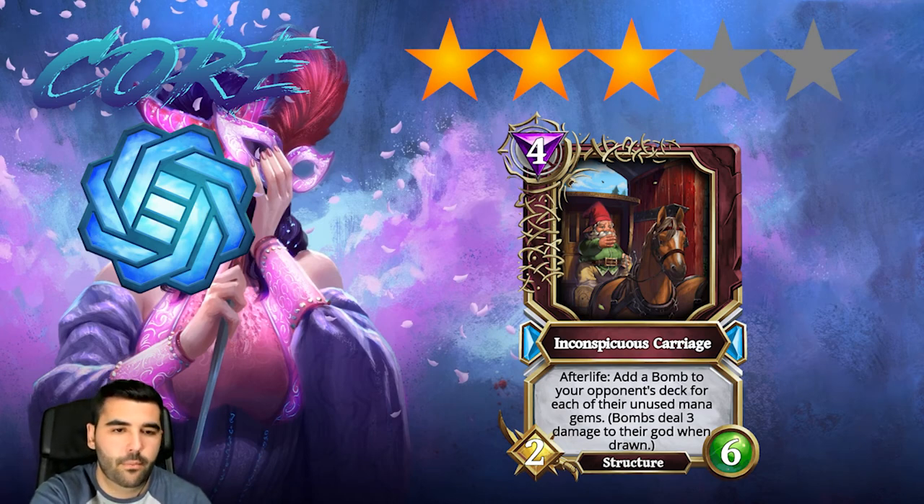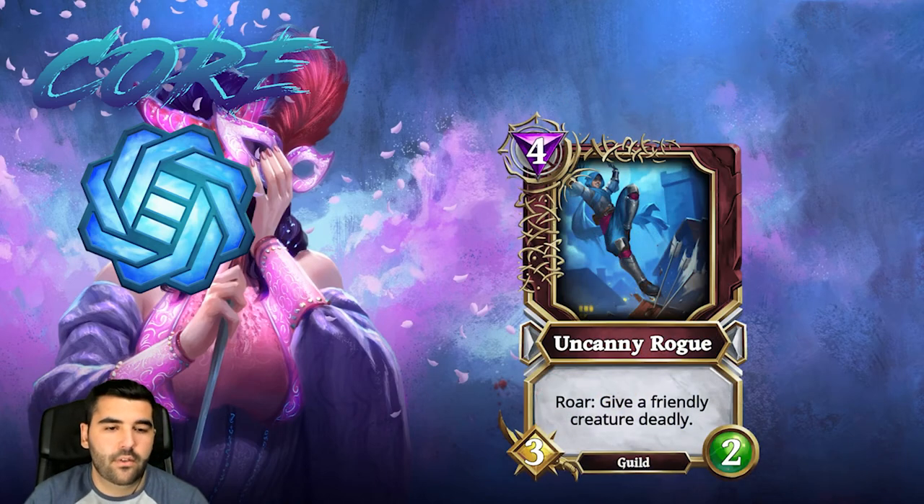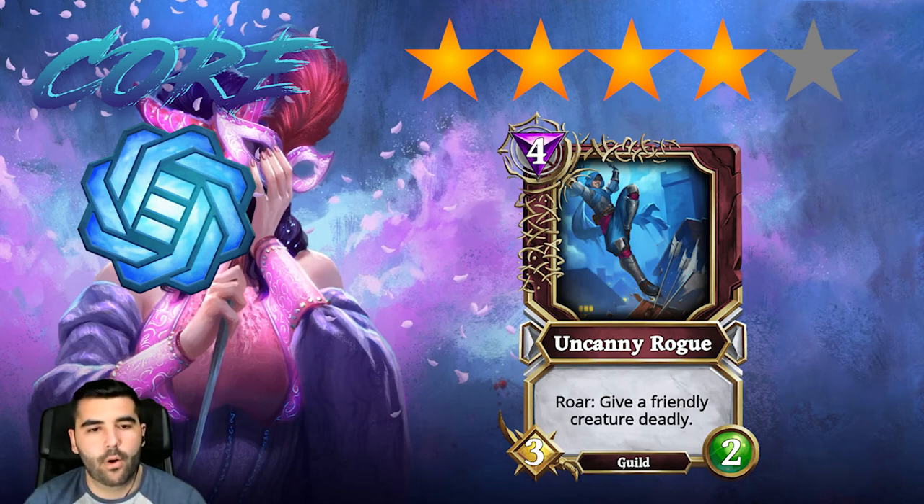Then we have Uncanny Rogue, which gives a friendly creature Deadly. This is definitely a four star card because you can give a low mana creature Deadly and deal with high mana creatures — it's kind of like a removal for four mana, so it's really good.